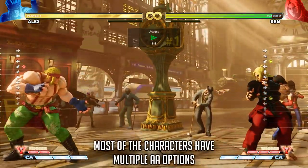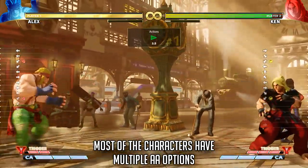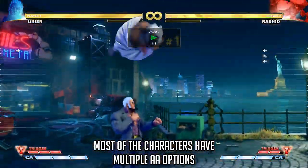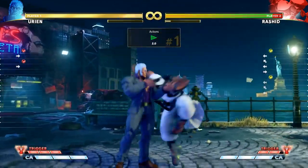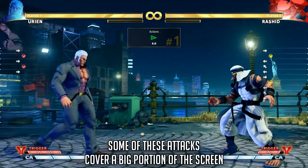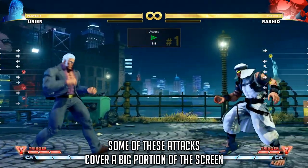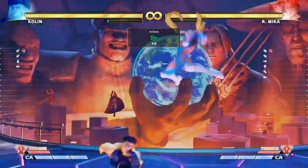Since anti-air lights are gone, what can we use now? The majority of the cast has one or more attacks that have dedicated anti-air hitboxes specifically designed to beat jump-ins, and those attacks have been made more reliable with the Arcade Edition patch. A lot of these moves can even hit behind you after the buffs, allowing you to cover a wider angle of approaches.